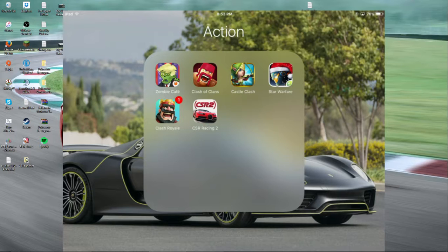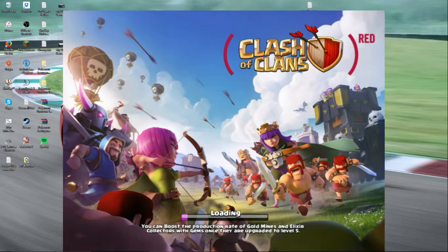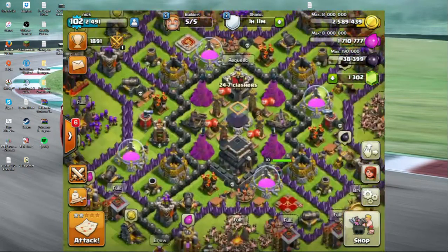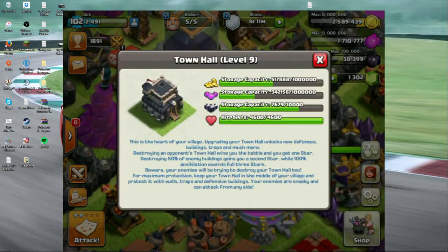Clash of Clans — so they do the red update every year. They make the Barbarian's face red and the logo red and all that, and they did a few extra things this year. When we booted up, they always change the Barbarians to look red with their beard and everything every year. They did that this year, but the loading bar at the bottom goes from purple to red as it fully loads. Now we're in the game, and as you can see, there's no flag this year — they don't put the flag on your thing this year.